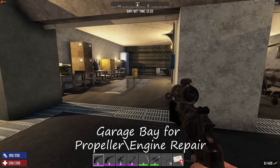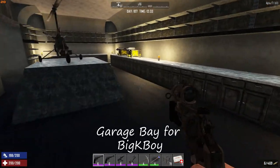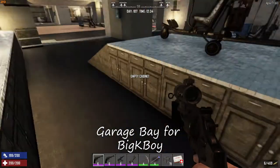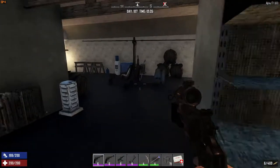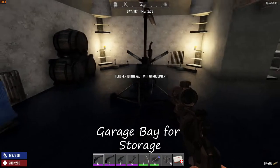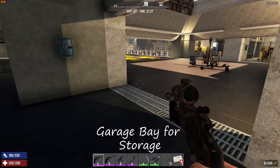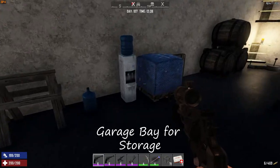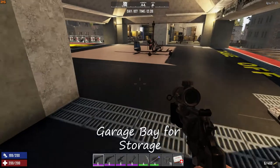So these two garages - if you need tires you come to this one, if you need your propeller worked on you come to this one. Over here is where I store mine - I could put it up here and there's a lot of storage cabinets. This one over here is basically a storage bay where we store some liquids and stuff. If you need a drink - it's empty, it's the apocalypse man, what do you expect?